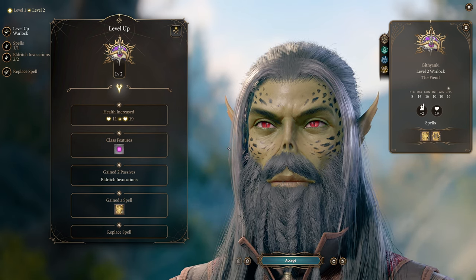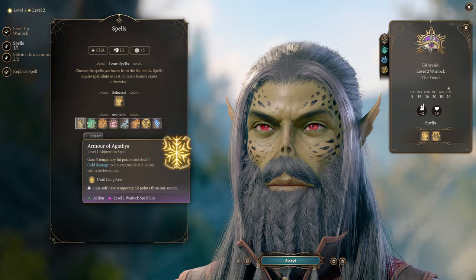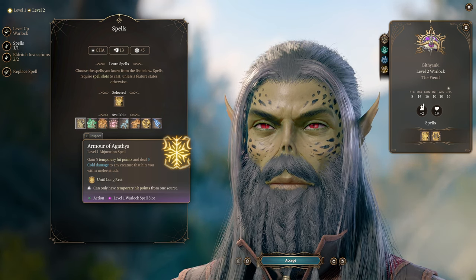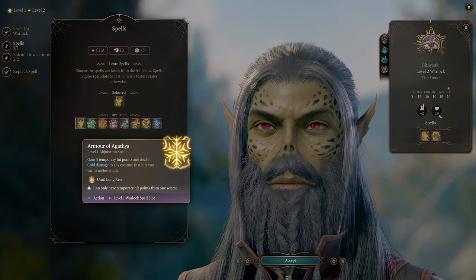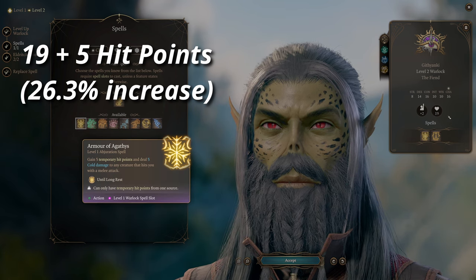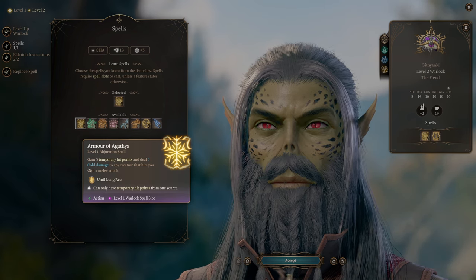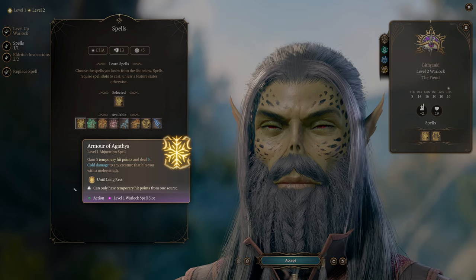At level two you get to choose another spell, and I'm going to pick Armor of Agathys. This is a really good defensive and offensive option — it might not sound like much, only giving you five temporary hit points, but my character only has 19 health total, so an extra five is a huge percentage of extra health. As you level up, this buff gets more powerful and deals more damage to attackers when they hit you.